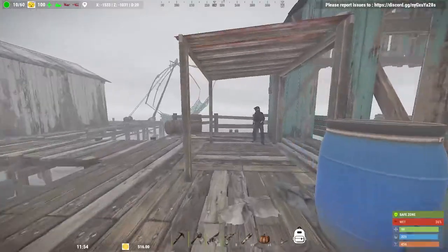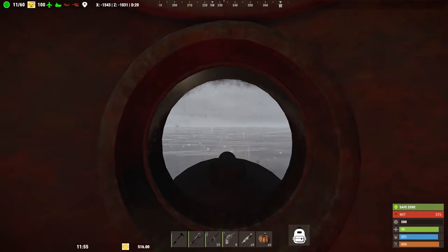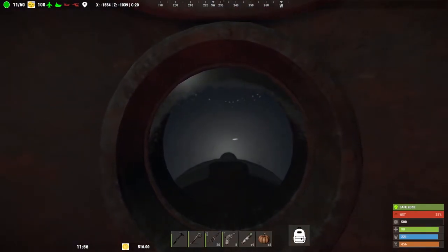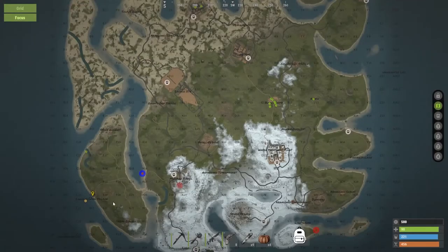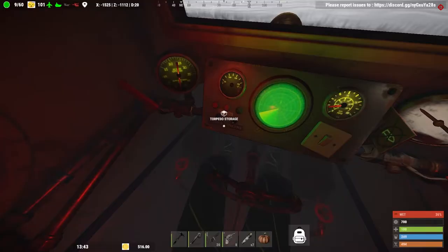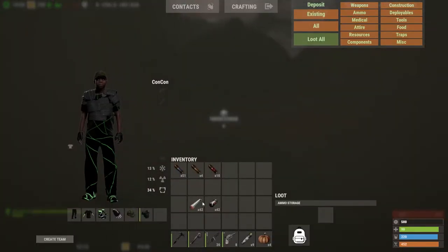Starting with the one-seater submarine, the controls for both submarines are simple: W to go forward, S to go back, A or D to turn left or right, left control to go down, and left shift to go up. To load torpedoes, just look down when you're in the driver's seat and drag them — only one of each kind — into the slot. You can load either surface torpedoes or direct torpedoes.